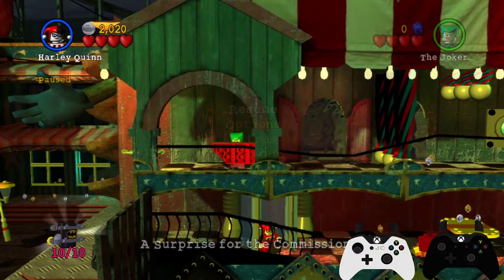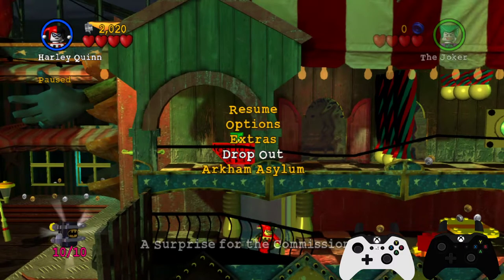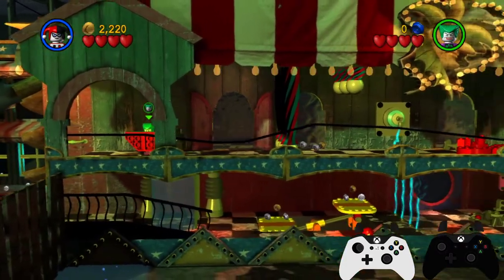That's where you want to position Harley, and pause buffer to make sure she stays in that spot. Once the turnstile is about done moving, you can change VSync, hit revert, hold down, and she should basically always clip out.